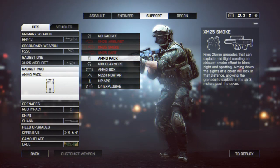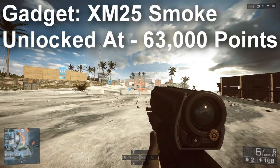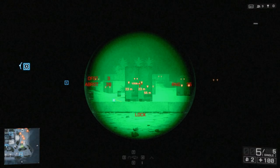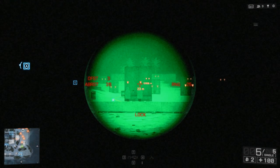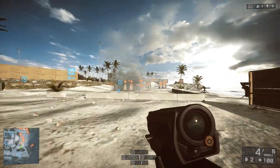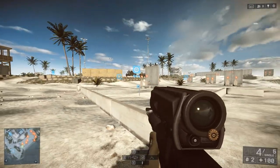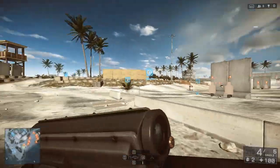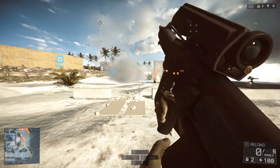The XM25 smoke launcher works identically to the XM25 airburst except it fires smoke rounds instead of explosive rounds. You still use the same format — airburst distance and locking a target — to land shots where you wish. Each smoke round lasts about five seconds, but the weapon's real strength is its spam ability: you can fire five smoke rounds quickly to create cover for crossing a street or creating a distraction.